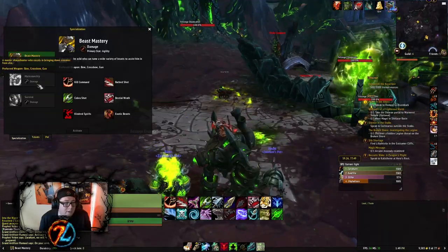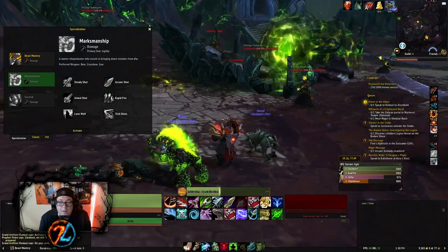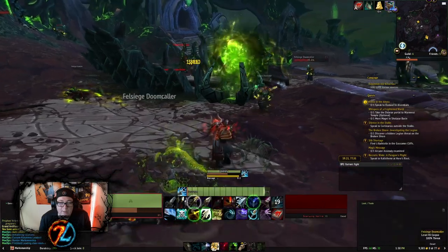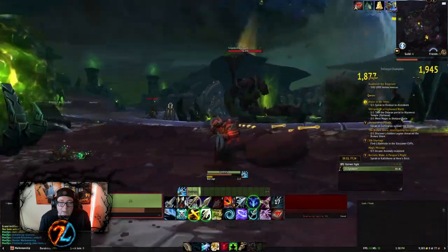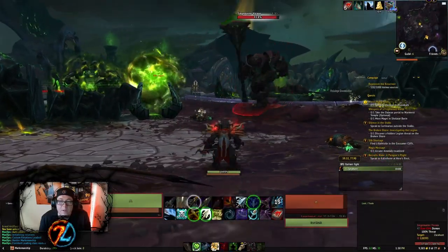Can I change my talents right here? I can. So it's a spawner at this point. And basically, you just kill demons and continue doing that.